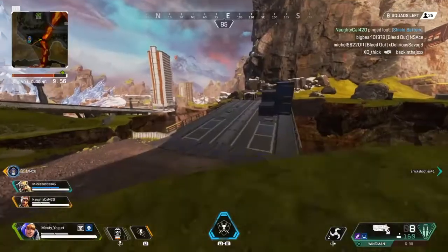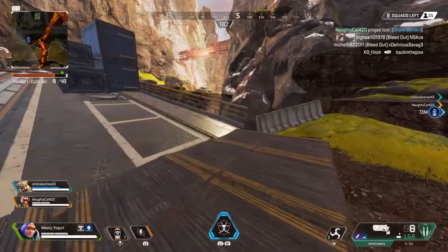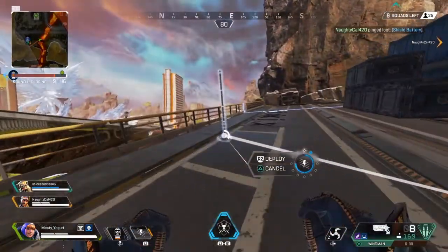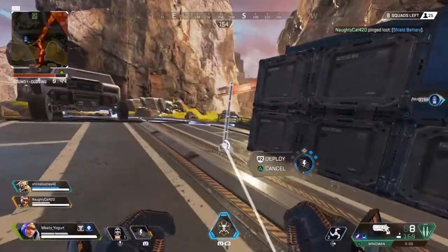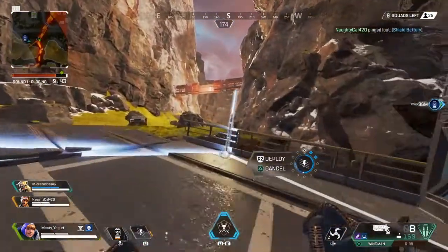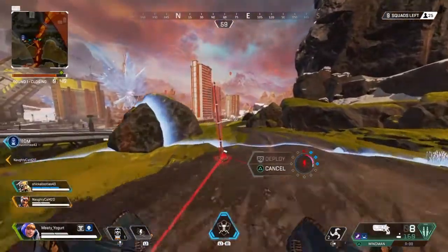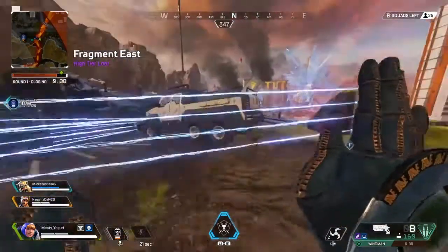Now getting into the meat of Wattson's abilities, she has her laser fence. When you press L1, you pull up your ability to place the fence, and you are defenseless while you have this active, so no weapons out. You press right trigger to deploy those fences. You can back out at any time by pressing Triangle, and then when you're done, you'll see a small animation and be ready to continue.